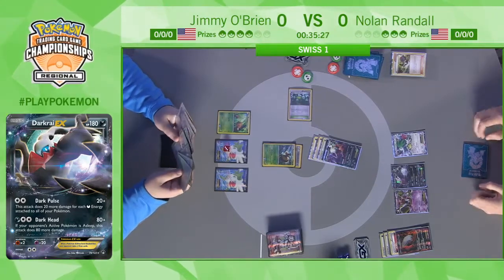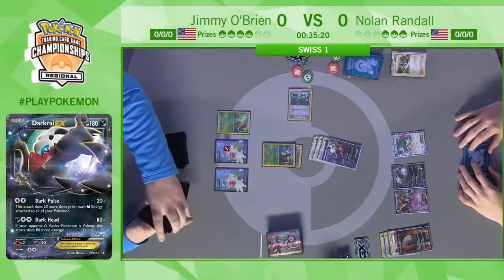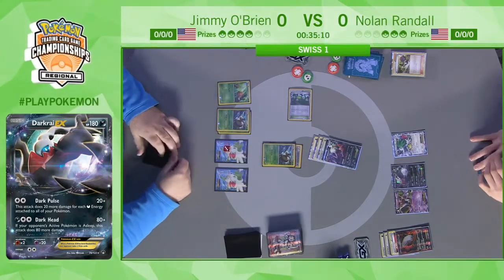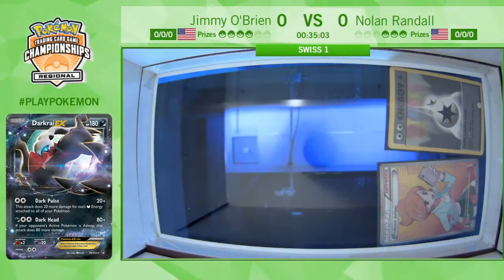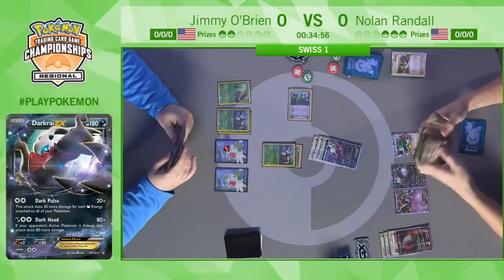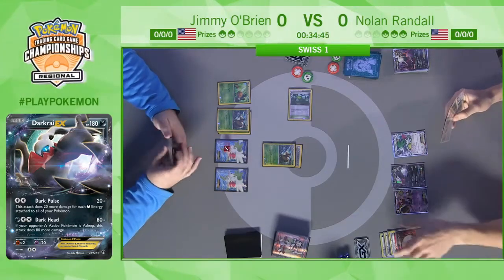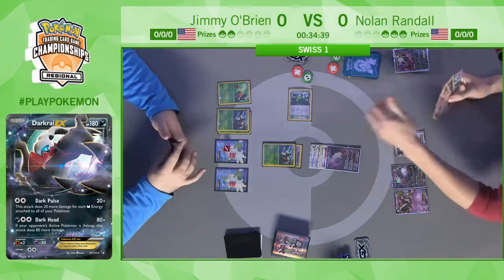With Teammates, since his Pokémon got knocked out last turn, Jimmy gets to search his deck for two cards. I don't see another Double Colorless Energy in his deck — there's one on the active, one got discarded, and I think one is prized. It's not a guarantee he'll pull off these knockouts. And yes, one of them is prized. Unfortunately for Jimmy, it looks like he takes the two worst prize cards — the N and the Level Ball — when Juniper and Double Colorless Energy would clearly be better.